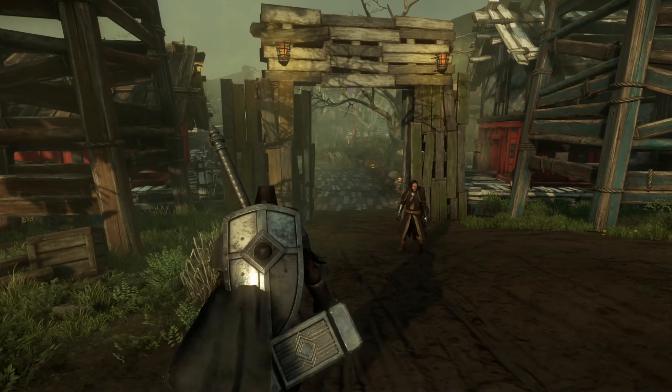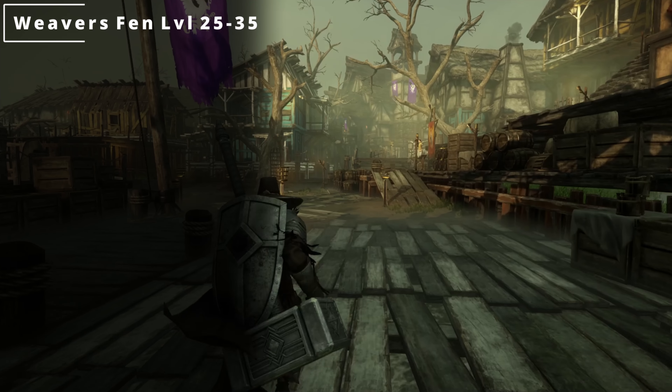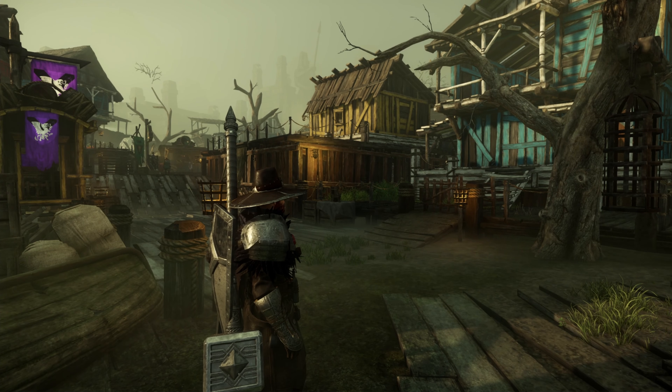Up next is Weaver's Fen Village, and this is going to be the last of the 25 to 35 zones. Here, you're not going to find any fresh water. You're only going to be able to find honey and then a faction oil supply cart, unfortunately.